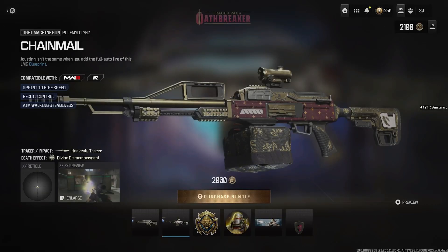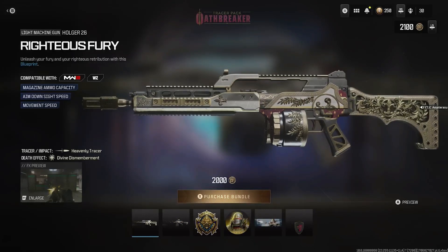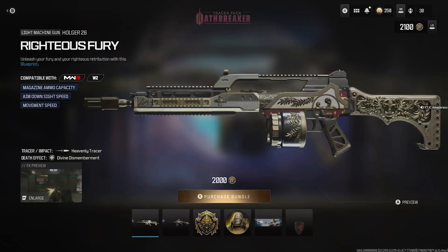You get a loaded Holger 26 and a loaded Pulemyot 762 — the camos are all royal, majestic, and angelic. Overall it comes with heavenly tracers and divine dismemberment. Definitely worth it, guys. Hope you enjoyed the bundle breakdown — more to come. Subscribe if you're new to my channel, and like this video. Peace.